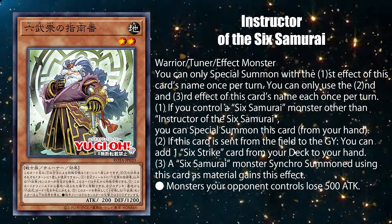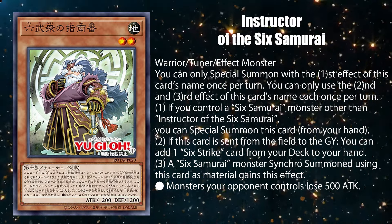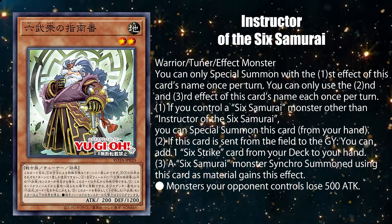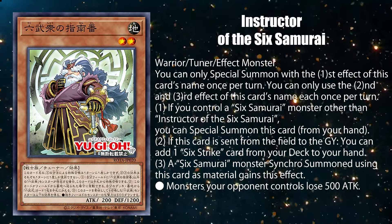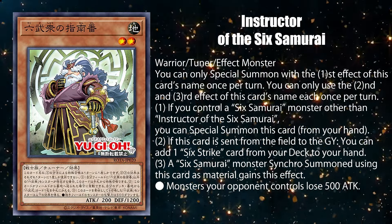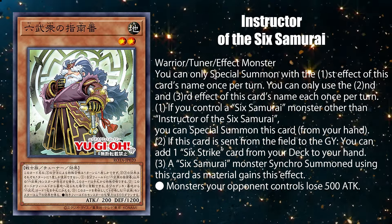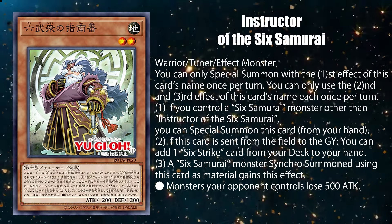Instructor of the Six Samurai is a tuner monster that you can only use the effects with the same name once per turn. You can special summon this card from your hand if you control another Six Samurai monster that isn't another copy of himself. You can add up to one Six Strike card from your deck if this card is sent from the field to the graveyard. And it gives a Six Samurai monster synchro summoned with this card as material an effect that reduces 500 attack from your opponent's monsters.